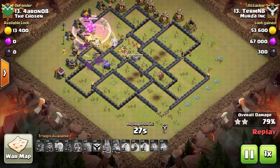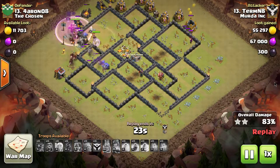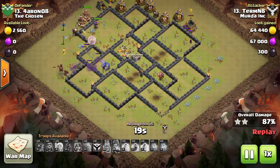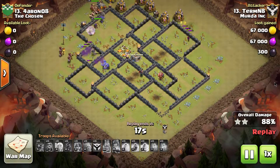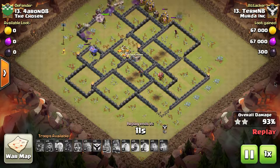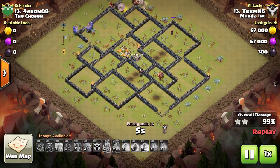The kill squad is still up — the bowlers, the archer queen is still at full health and doesn't have her ability used. Just so many troops. This is another great example of plowing deep into the base with the kill squad, and the miners — if they never attacked with the hog riders they probably would have still three-starred. You know you've got it going on with an attack if your main troops don't even have to be deployed to get it. Great attack.